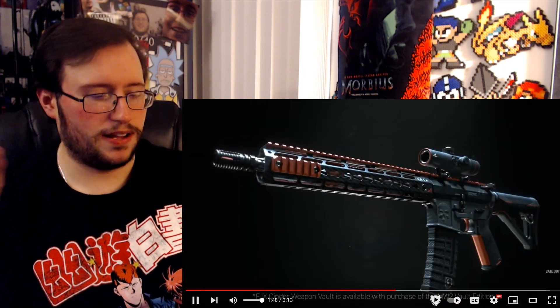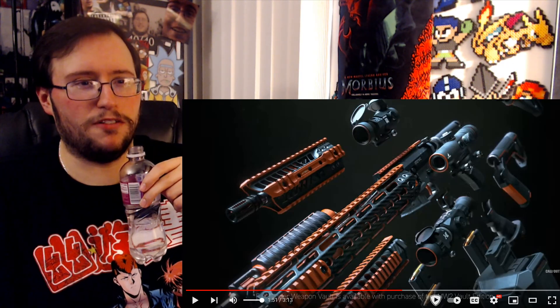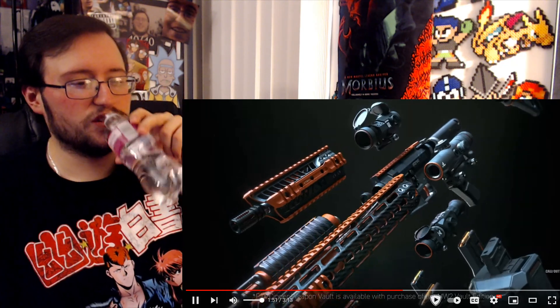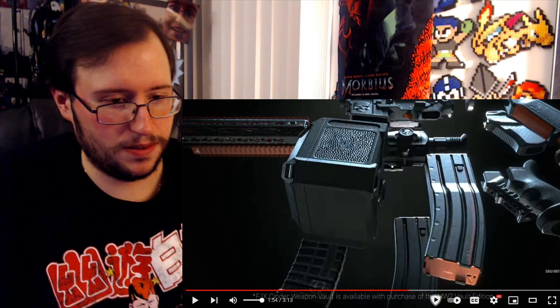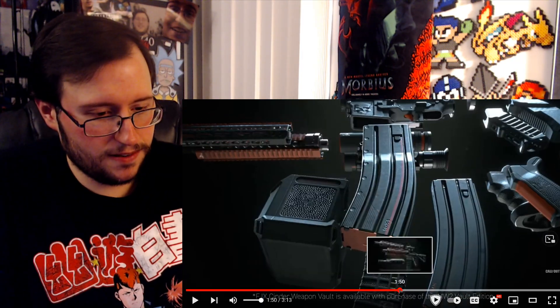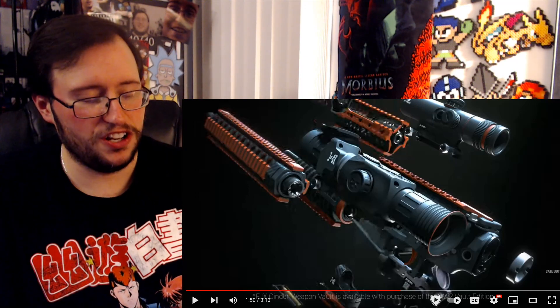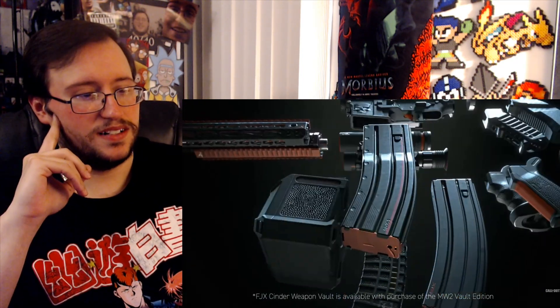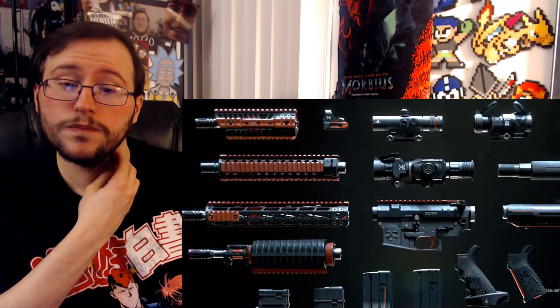Whoa — imagine being able to do that to a gun in-game, like in Battlefield 2042. We are introducing our blueprint system like we've never done before. The FJX Cinder weapon vault is available with purchase of the Modern Warfare 2 Vault Edition. We wanted to develop and modify a blueprint in a way we've never done before — create a weapon system that was visually consistent. What the FJX Cinder vault allows is to take a platform like the M4, which has tons of attachments, and have every single one of those attachments themed cohesively.